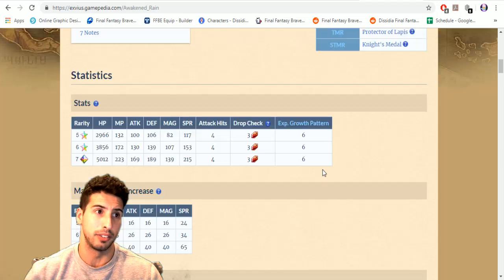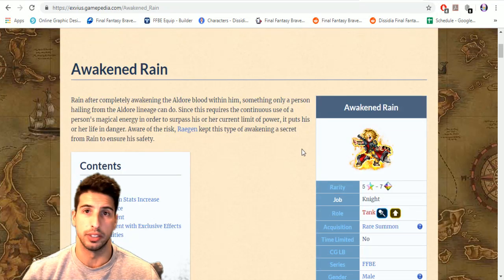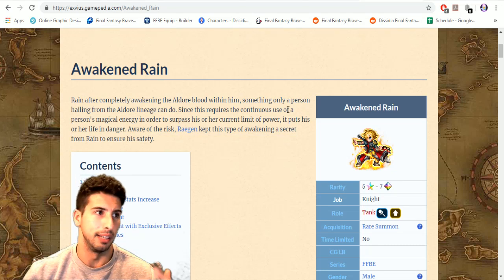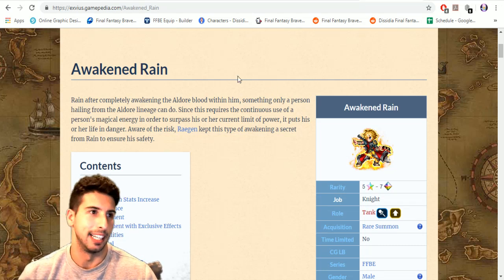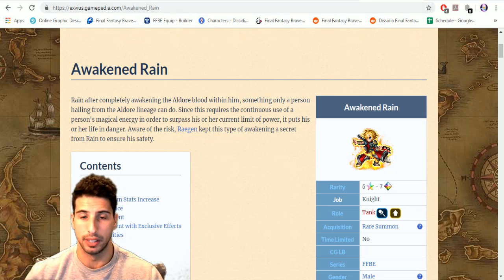In my opinion: CG Nicole — yes, CG Fina — yes, Sakura — yes, Lid — yes, Awakened Rain — yes. Nameless Gunner Jake — not good enough, sorry. CG Laswell you're good but not that competitive anymore. You can also skip Sakura, but Fina becomes so much better. Let's jump into the game.